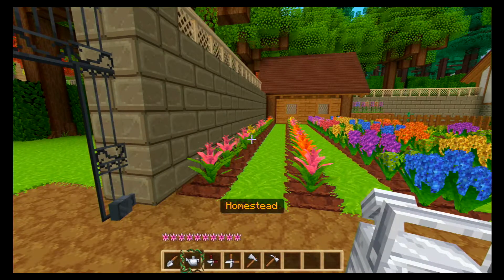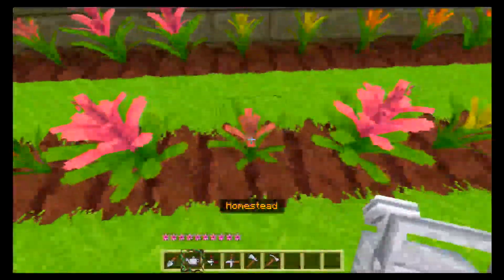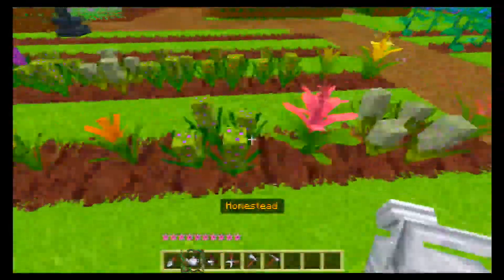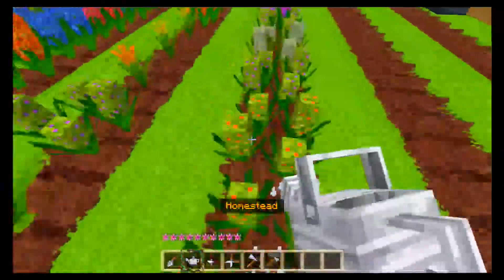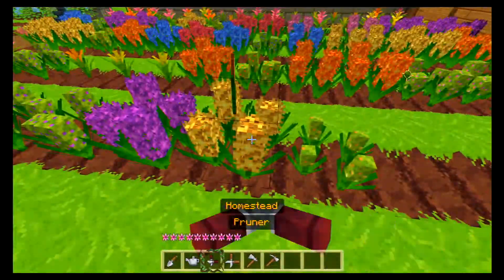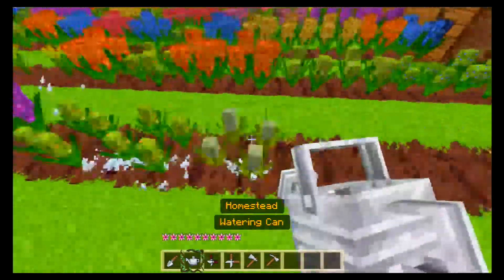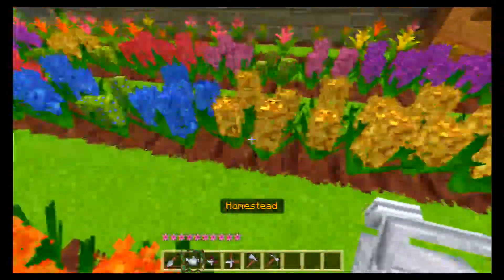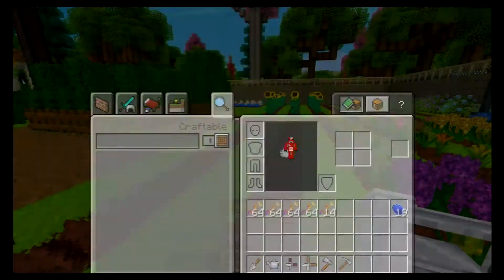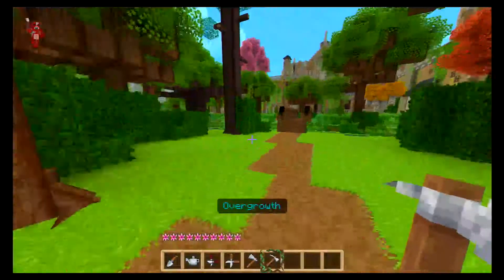Welcome back everybody to Minecraft Bedrock Edition Adventure Map Bloom, the gardening flower planting adventure map. Since the last episode, I have been growing lots and lots of new flowers. Usually what I've been doing is pruning them and then shearing them so I can get two, and then just keep extending this all out. But I got enough stuff — I needed four stacks of the magical pollen to open up the other area over here in the mushroom cave.